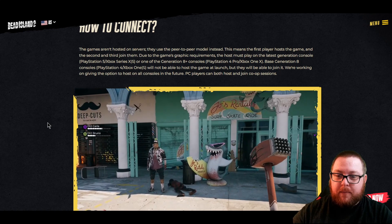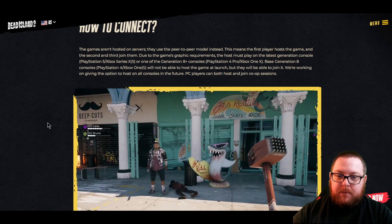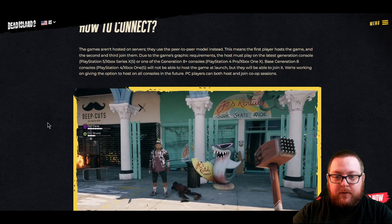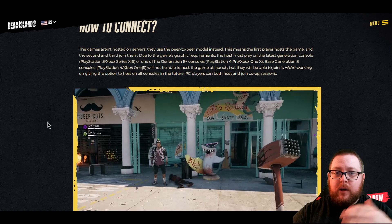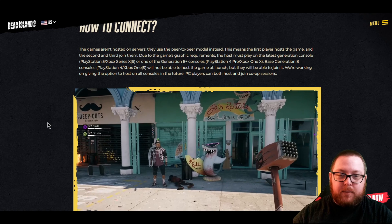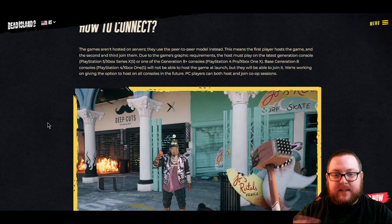I get that the graphic requirement kind of makes sense, because if you're hosting on one of the older consoles, the newer gen consoles are going to have to dumb things down to play together. But this could be an issue if you have an Xbox One or PlayStation 4 without the higher versions, and all your friends have those same exact consoles — technically none of you will be able to play together unless one of you has at least a PS4 Pro or Xbox One X to host. I'm really hoping they fix that down the line so that people on the same console iteration can still play together, because this is going to cause a lot of problems.